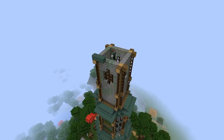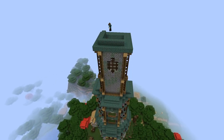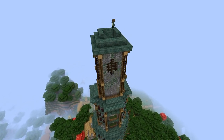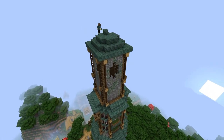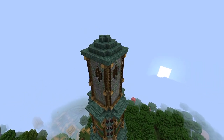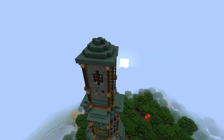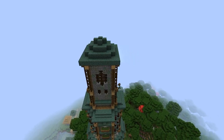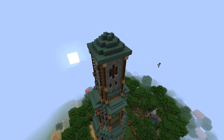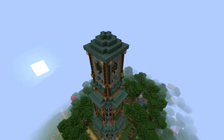And now lastly we move onto the roof, of course using the same prismarine blocks and stairs once again. I went for a square roof this time rather than a rounded spire as I felt it would suit the theme more. The final detailing is now going in.